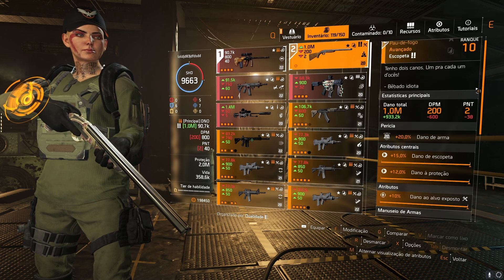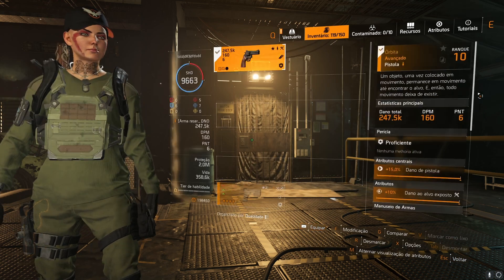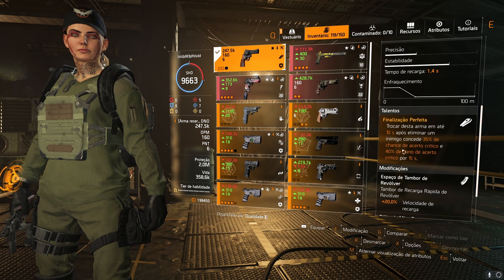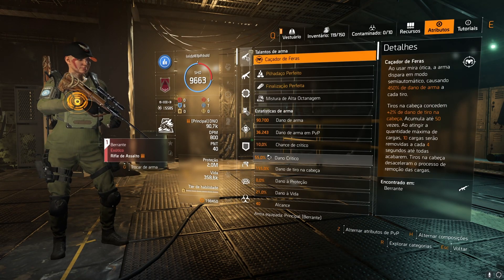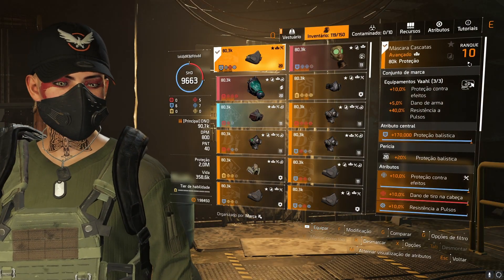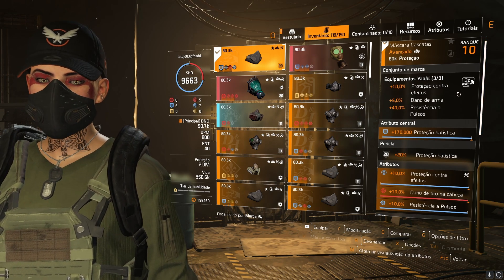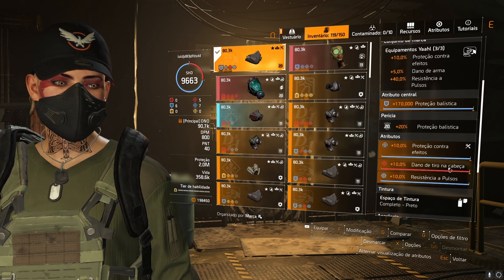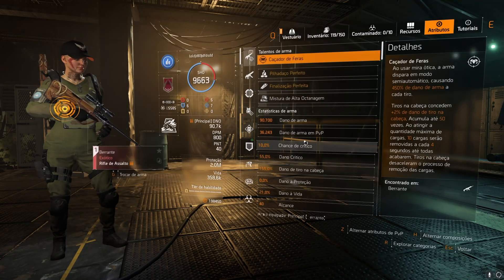A berrantezinha também utiliza o Pau de Fogo com Pilhadaço Perfeito, tá com 1 milhão de dano. Também utilizo aqui a Órbita, embora não sirva muito bem para dano, porque aumenta a chance de dano crítico. Por ser uma build com dano na cabeça, temos proteção contra efeitos e anti-pulso. Três peças da real produção: proteção contra efeitos, dano de arma, resistência a pulso, produção balística, proteção contra efeitos, dano na cabeça e resistência a pulso em 10%.